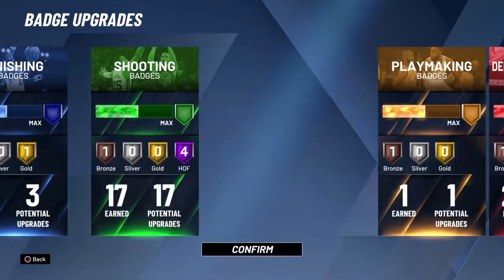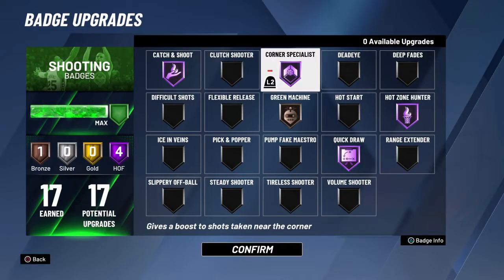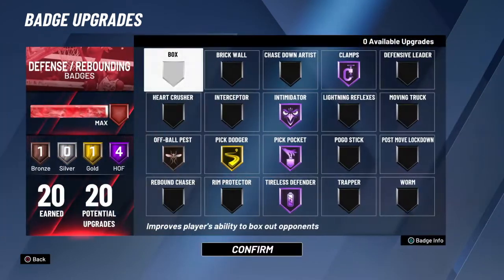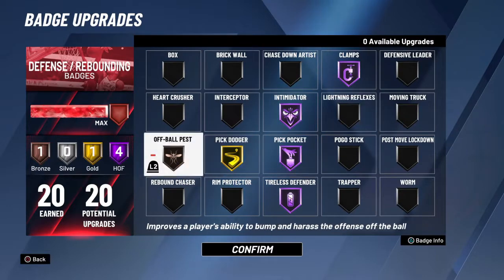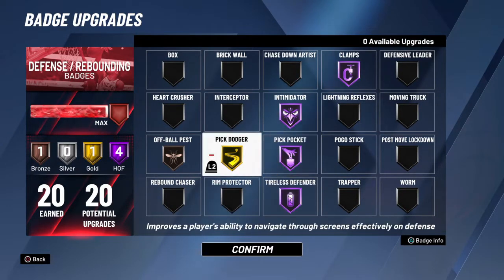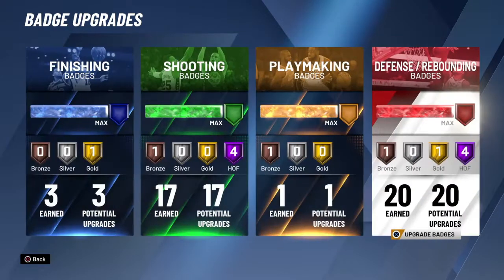The badges are also your choice. Personally, I do run Hall of Fame Corner Specialist and Catch and Shoot. This is because I'm sitting in the corner and wrecking park games — if a defender gives me a little bit of space, I am pulling it, and it is going to be green. The defensive badges also can change based on how you and your teammates play, but Hall of Fame Intimidator is a must. It's constantly popping up when there are guys in the paint trying to shoot.